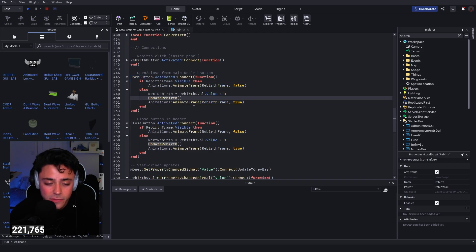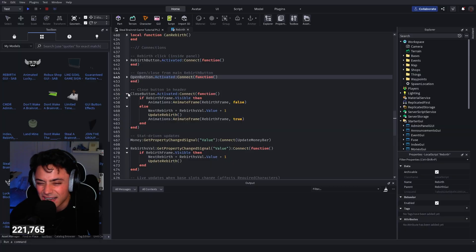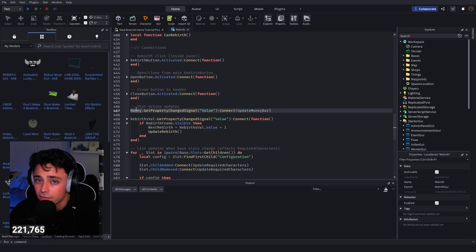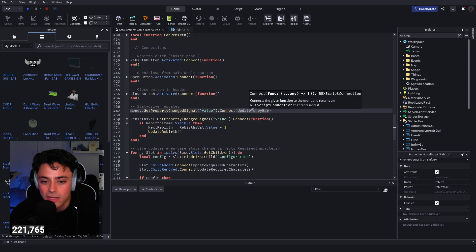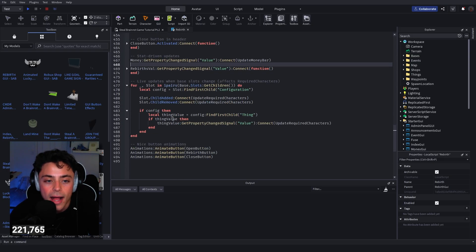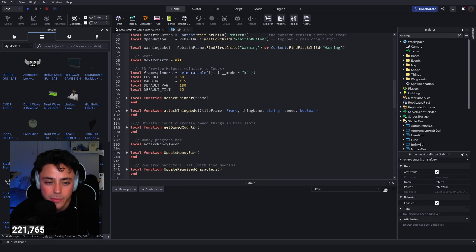The open and close button calls update rebirth every time so we always get the newest values. There's also animate frame from our animations module — same for close but opposite. For money we check when leader stats change and call update money bar. Same for the rebirth value: if it changes we update the rebirth frame. The live updates section handles the slots and update required characters, grabbing things and adding them.